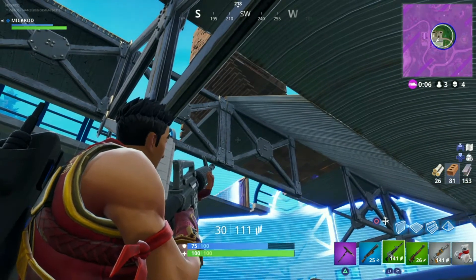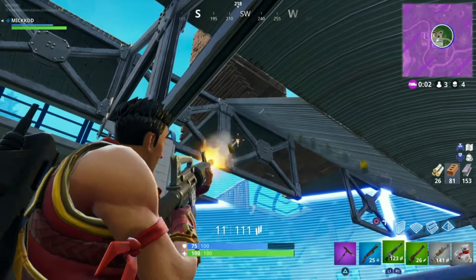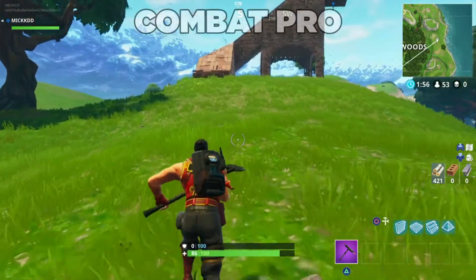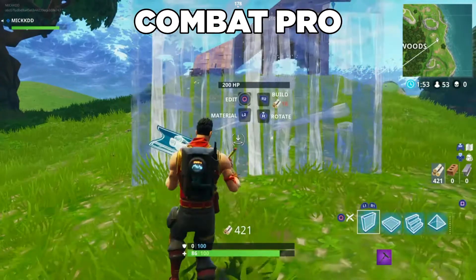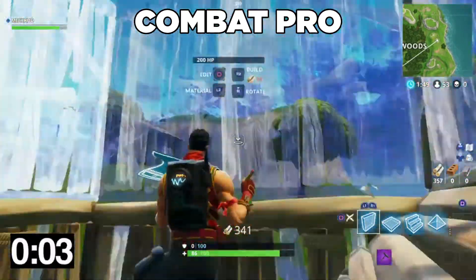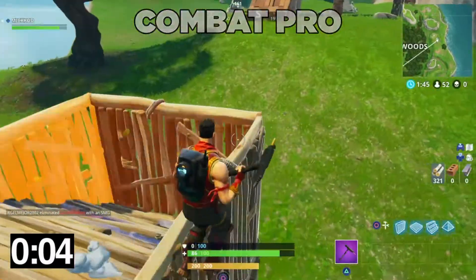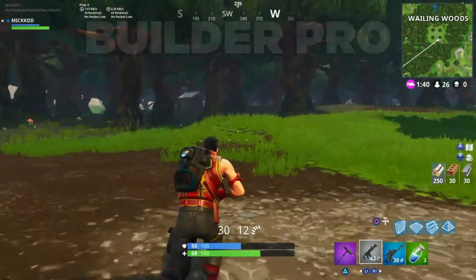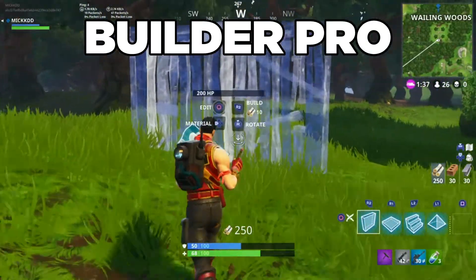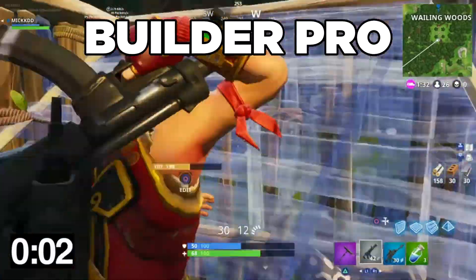Before I get into what needs changing and how to build faster, I'm just going to pop an example on screen for those of you that think this might not be a big difference. As you can see on screen, I'm using the old layout — the Combat Pro — and I'm just building two floors high, a small base, and it takes me around four seconds. Now I'll switch to my new layout, the Builder Pro layout, and it literally takes me half the time to build.